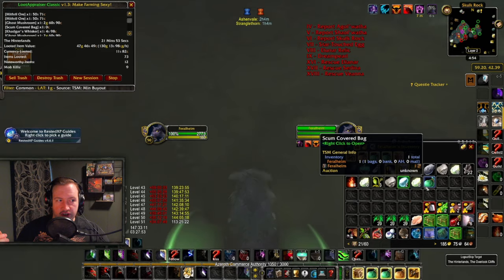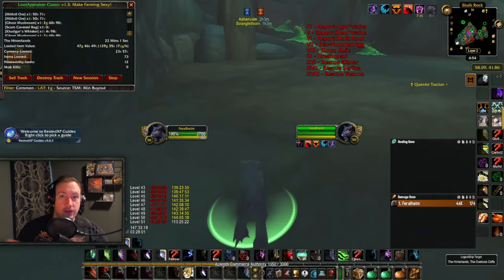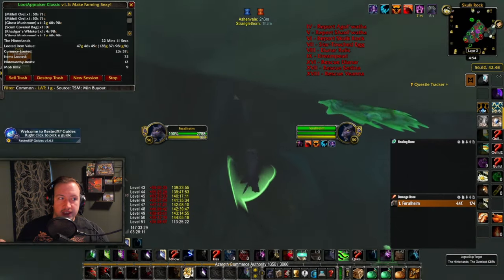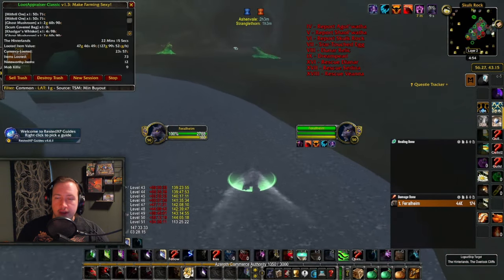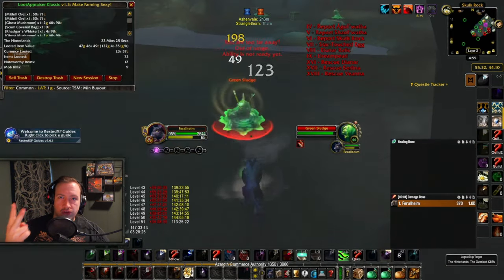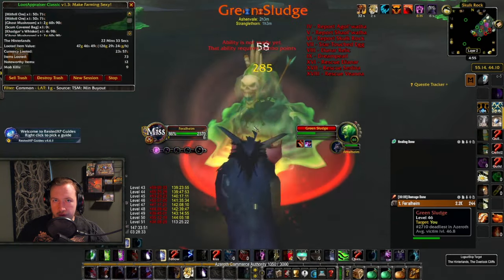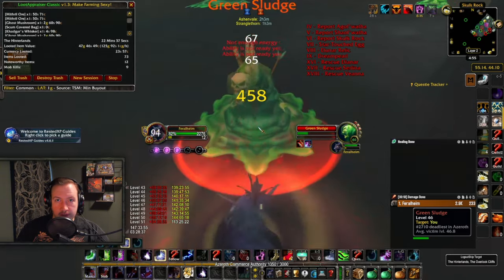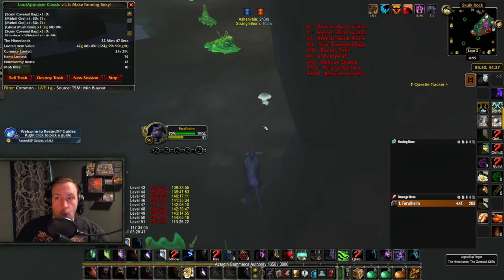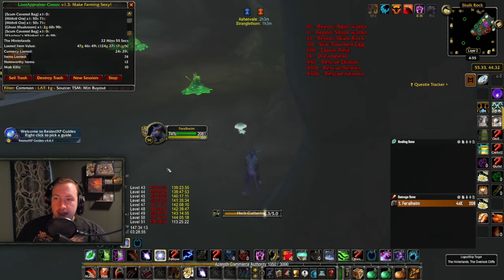What I do is farm all the nodes inside the cave. If you ever run out of nodes inside, go outside, pick two nodes, and go back in. If you are the only person farming, there will always be a node up either inside or outside, and when you gather all of them, two more nodes should spawn. I farmed this on stream for a full hour and there was never a single minute of downtime — you always have a node available if you are the only person farming.